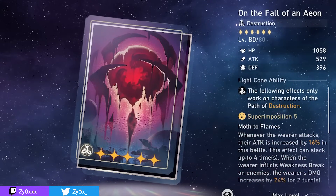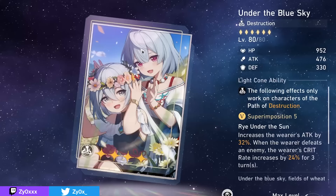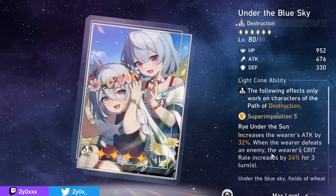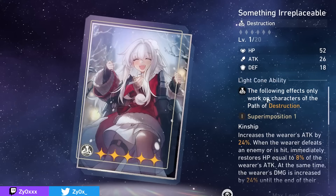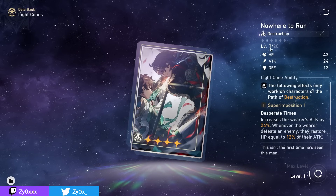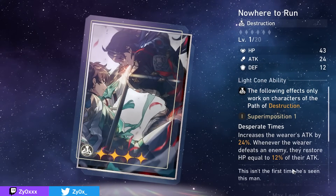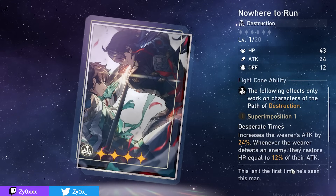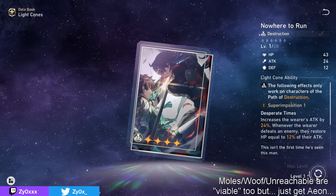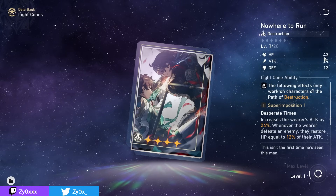Outside of On the Fall of Aeon, some other good options include Under the Blue Sky — especially with superimpositions — which gives a lot of attack and crit rate, though you need to defeat an enemy to get the 24% crit rate at S5 or 12% at S1, making it a little inconsistent. Clara's light cone is about as good, and Arlan's light cone — notably if superimposed — is also viable. The battle pass light cone, Nowhere to Run, is a viable option for pretty high base stats and 24% attack at S1, plus a healing-on-defeat passive for some comfy survivability, though it's not the strongest DPS option.